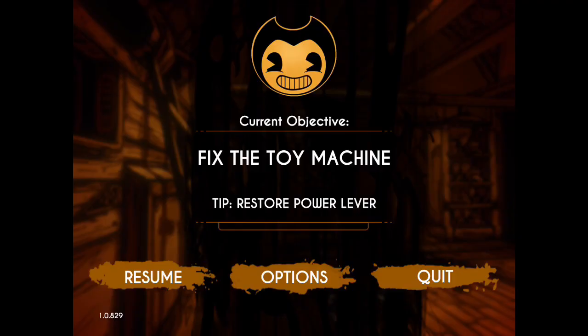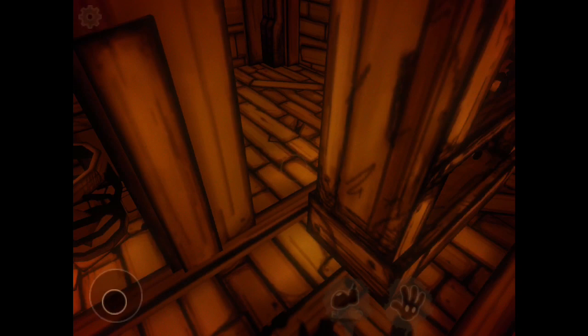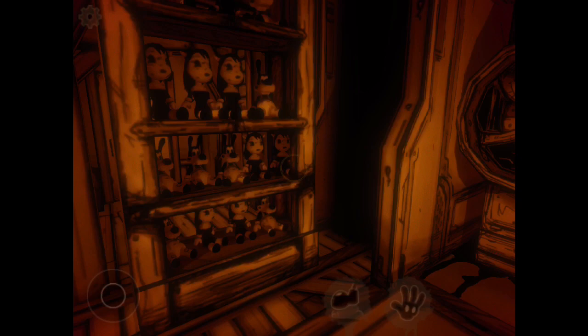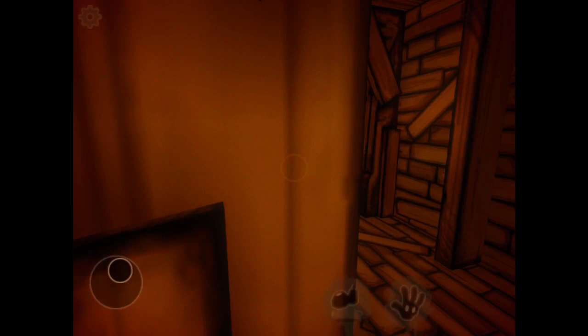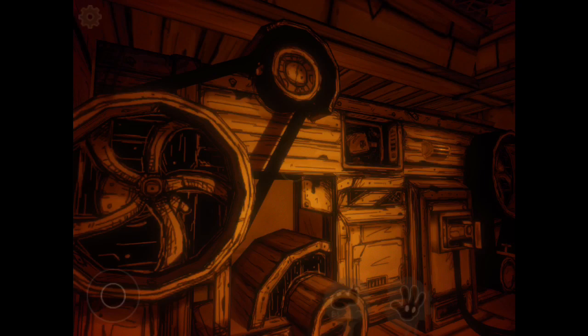Fix the toy machine — store power lever. Where's this power lever? Oh god, is this some kind of secret lever nonsense? I think it is. Oh, that's cute — wait, no, that's a decapitated Boris. That's not cute. Apparently you can glitch through this and bypass a bit, but I don't know how to do it.